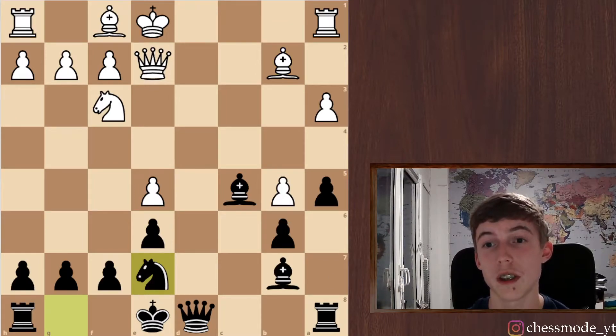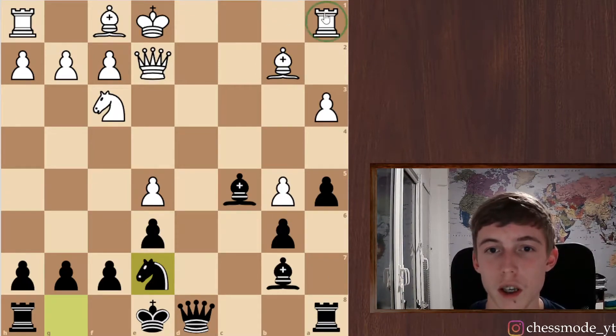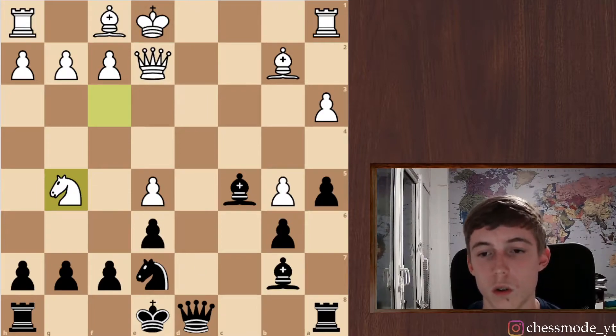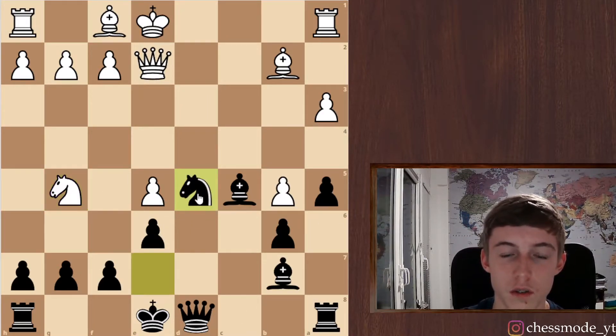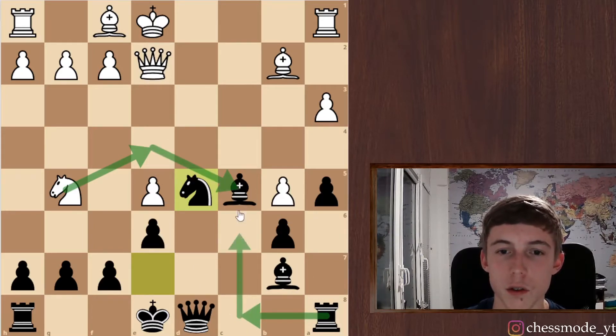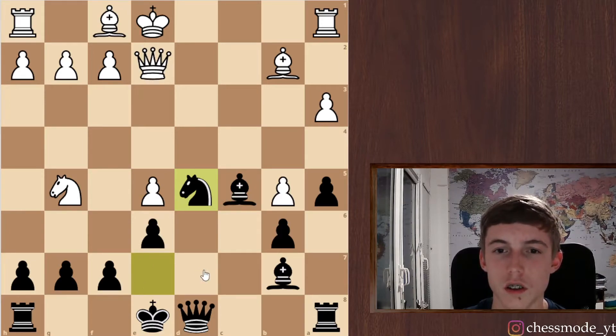Our knight can also join the game. Let's play knight e7. Now I have four minutes and he has seven, but it's okay. He can play rook d1 but that's not a problem. He plays knight here, trying to go to e4. Let me see what we want to play. Let's just put our knight on d5. He's going to e4 and attack our bishop, which looks annoying.